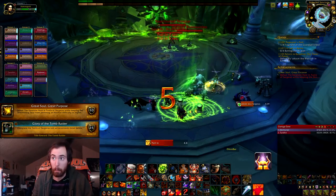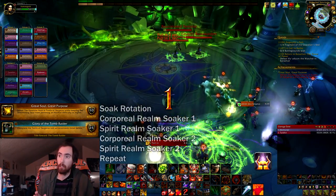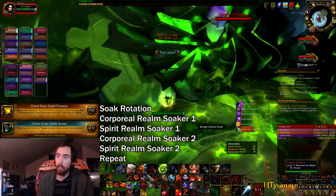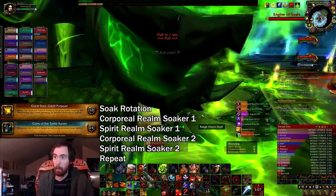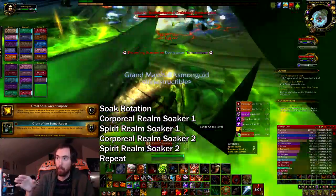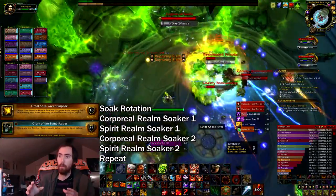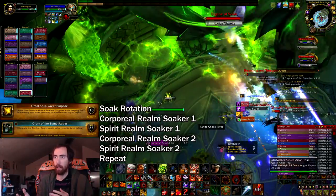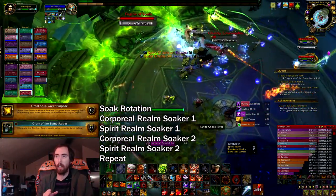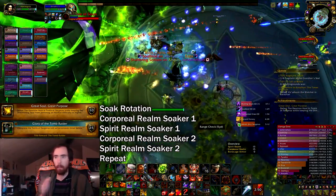The next one is called Great Soul, Great Purpose — the big mystery of this whole thing. What's going to happen is there's going to be a little swirly that spawns right under Desolate Soul. You're going to have somebody very fast — like a warrior with Heroic Leap — run over and stand in that soul and then take it back to the middle of the room. The soul will bounce between the corporeal realm and the spirit realm, and you're going to need four people soaking it back and forth. You can't soak it two times in a row — you have to alternate between two people.